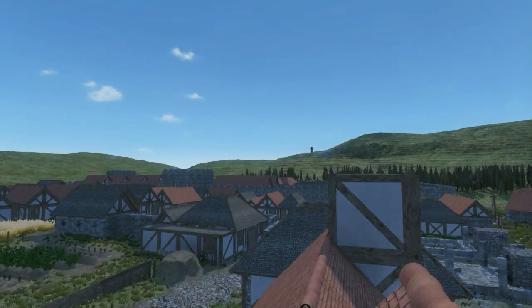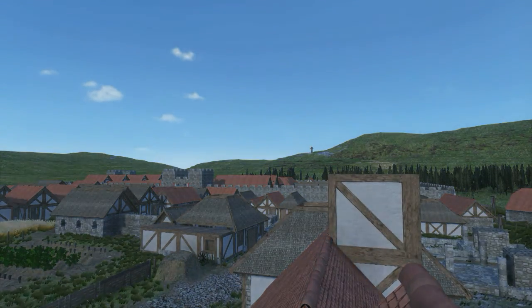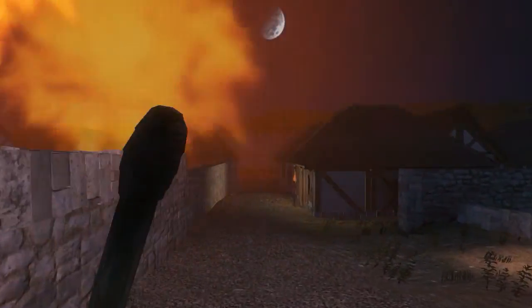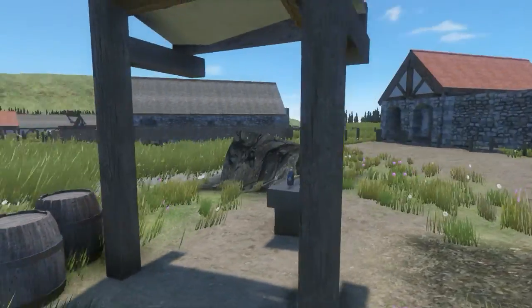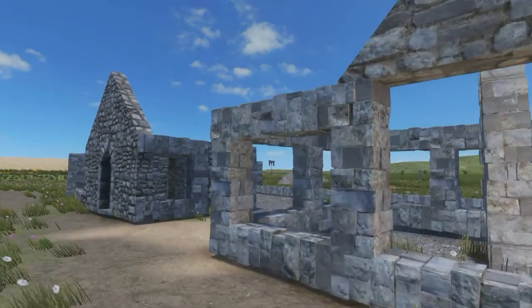Rebuilding archaeology lets you see how light and shadow play on the town as morning turns to noon and to night. By putting flesh back onto cold stones, you can see the different pieces that go into a living town — what it might mean when a report says this is an industrial zone, or this is a temple zone.